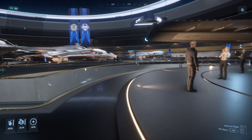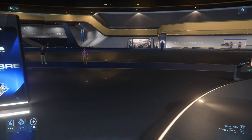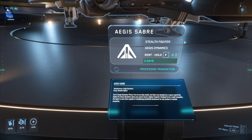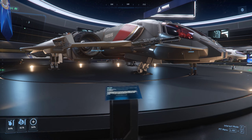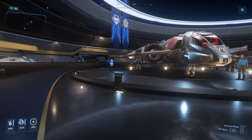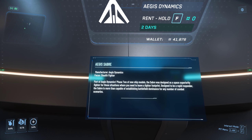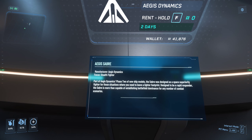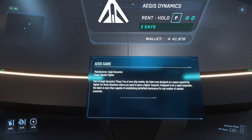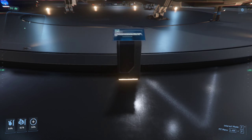I would love — oh, I think I can rent it, can't I? Well, I have so much to do. Part of Aegis Dynamics' phase two of new ship models, the Saber was designed as a space superiority fighter. For those situations where you need to leave a lighter footprint, designed to be a rapid responder, the Saber is more than capable of establishing battlefield dominance for any number of combat scenarios. Alright, just a fighter.